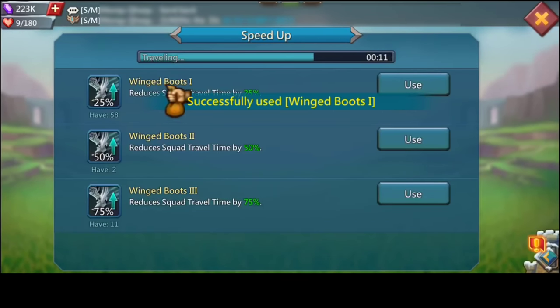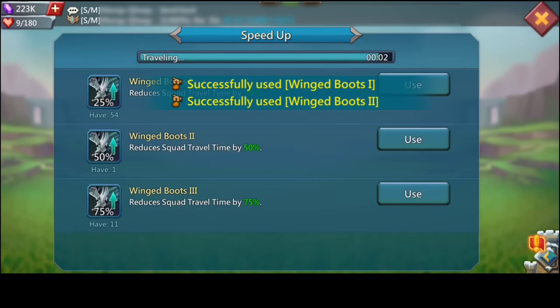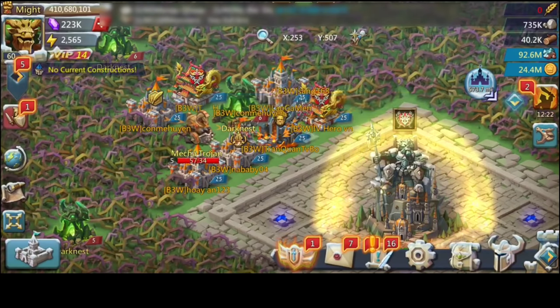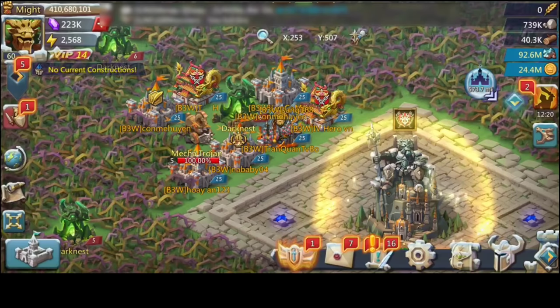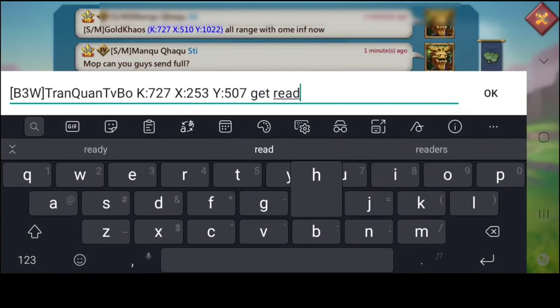Someone from B3W came close and was trying to one-troop him — to cover the radar so he won't be able to see what's going on. Chris is trying to speed in the rest of the reinforcements before the rally starts marching. Look at that nice range gear at 800 million mines — very good.